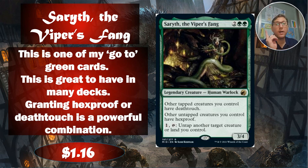Saryth, the Viper's Fang — two green green for a 3/4. This is a card everyone should have if you're just building decks — you should have one or two of these lying around. Other tapped creatures you control have deathtouch. Other untapped creatures you control have hexproof. So your board is normally going to be hexproof, and anytime you want to attack, you tap and they immediately get deathtouch — so if anyone blocks you, it's deathtouch time.